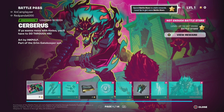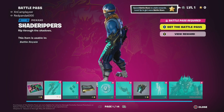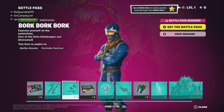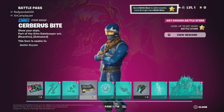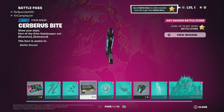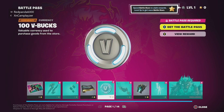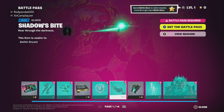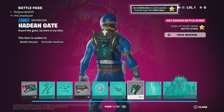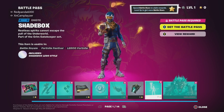We're going to be doing a battle pass review. There are some pretty nice pickaxes — I don't really get into the emoticons, I don't know if you guys do either. This rap is actually pretty sick; it reminds me of a legendary Apex rap. The Shadows Bite glider is sick too. Server sets are pretty cool.